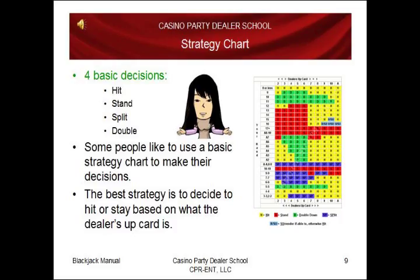There are four basic decisions in blackjack: you can decide to hit, to stand, to split, or double. Some people like to use a basic strategy chart to make their decision. The best strategy is to decide to hit or stay based on what the dealer's up card is.